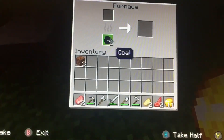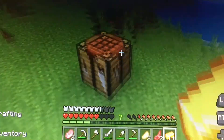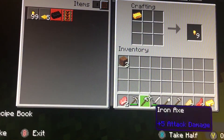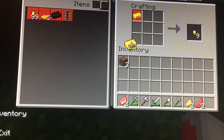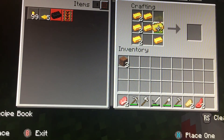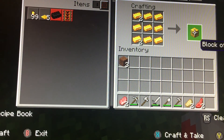Once you're up on the surface, smelt the raw gold. When you have at least nine gold ingots, put them in the crafting grid like that, and finally you have a block of gold.